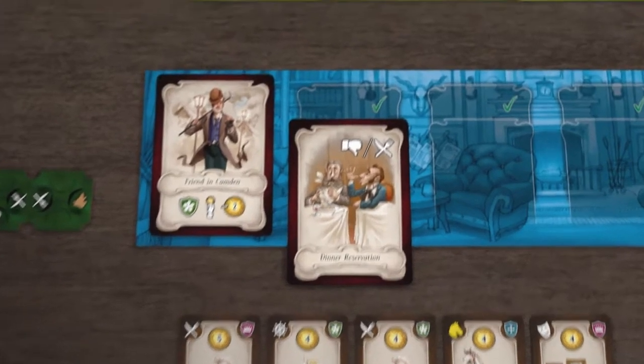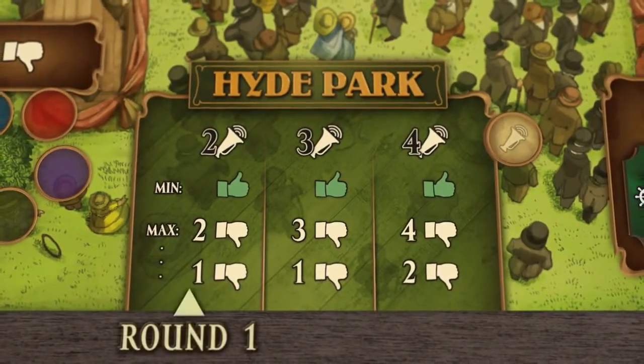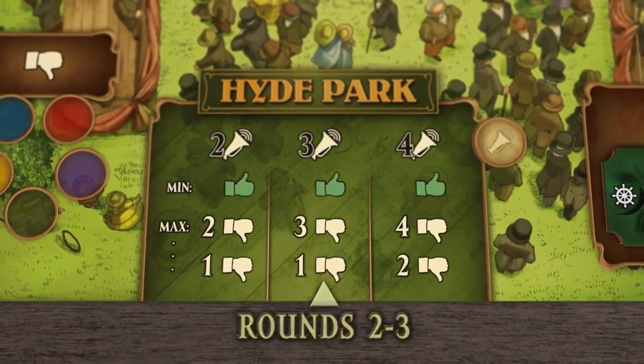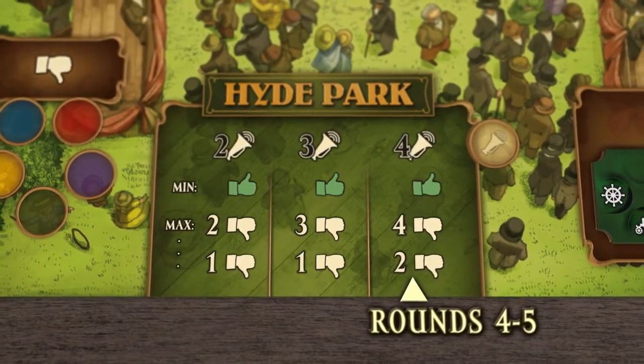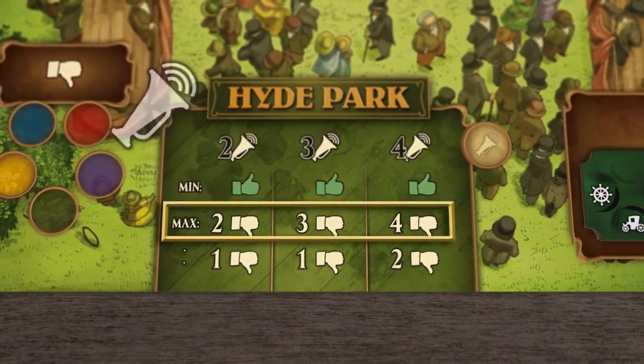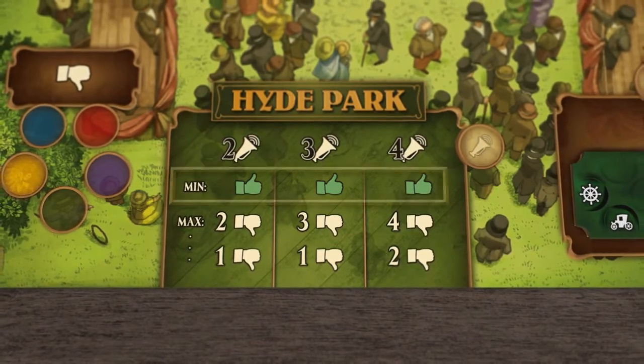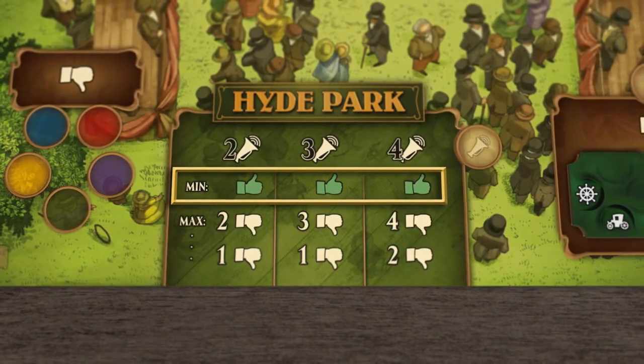When playing with the election there is a Hyde Park phase after the actions phase. All players take the stand and give a speech about their terrible political ideas. The player with the most megaphone symbols gives the loudest speech and loses the most votes. The players with the quietest speech actually gain a vote, because those voters have to vote for someone.